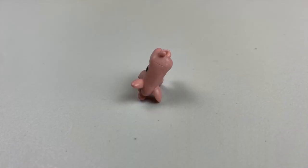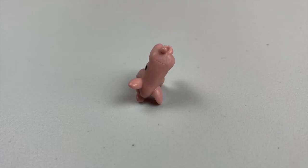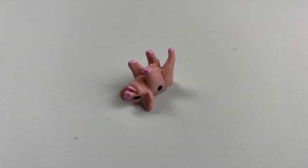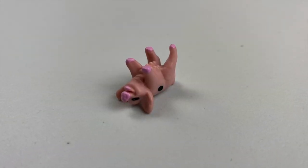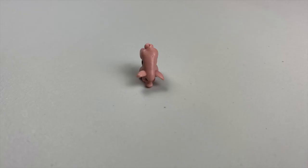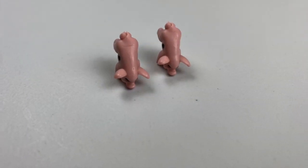If you throw the pig and they land on their cheek and ear, that is called a leaning jowler, and it's worth 15 points. A double leaning jowler is worth 60 points. If a pig lands on its back, that's called a razorback, and it's worth five points. A double razorback is 20. If a pig lands on its nose and front feet, that's called a snouter, and it is worth 10 points. Double snouter is worth 40.